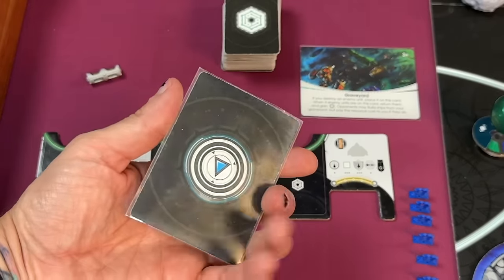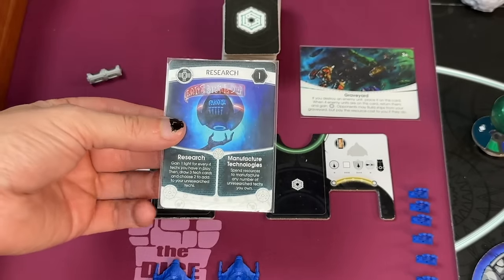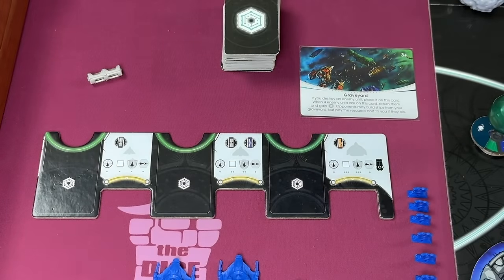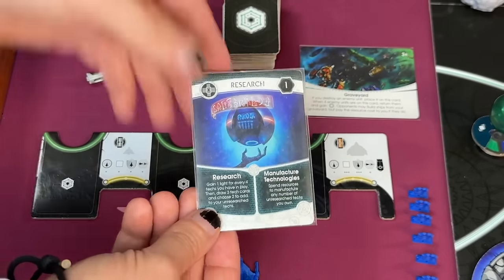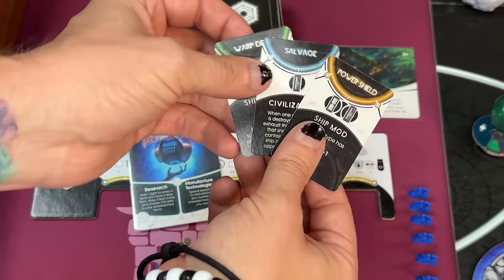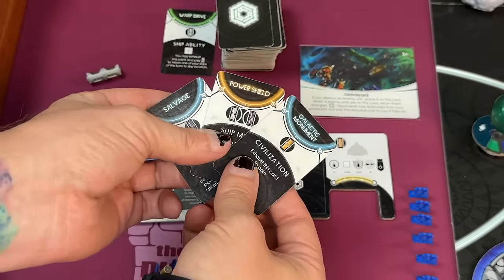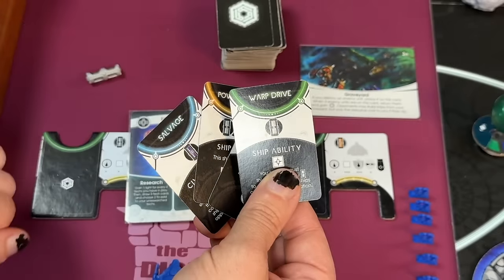The first action card is Research. Research allows you to gain new technologies to make your alien race more asymmetrical from the others. When you play the research card, first check if you have at least four built technologies — if so, you gain a light, and for each multiple of four you gain an additional light. At the start of the game you won't have four built, so you wouldn't gain anything. The second part allows you to draw three technology cards, keep two for your unresearched tech, and discard the other to a face-up discard pile. Out of any technologies you've chosen to keep, you can pay for them using their resource cost — for example, a warp drive costs a common resource.